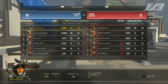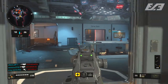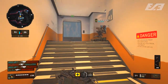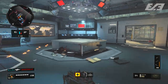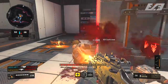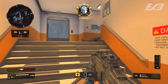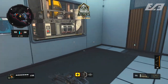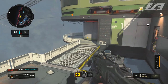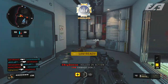Outside of the Spitfire we run Stim Shot so we can regen health faster and more frequently. For perks we run Scavenger to keep ammo going since I plan on staying alive while patrolling close quarters, and Tracker so I know where my prey are when playing that hunting game. Personally I wouldn't pick any other two perks for this, but feel free to swap. This is probably the best SMG class in the game right now.